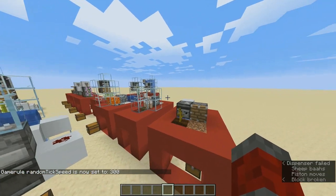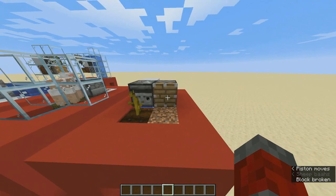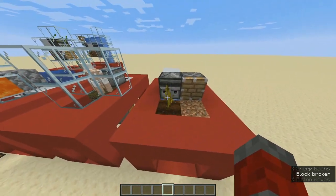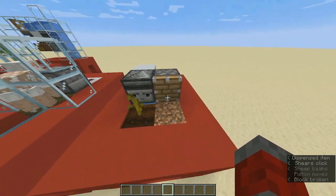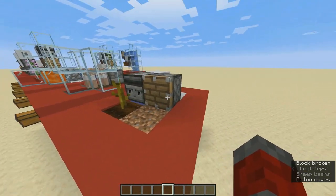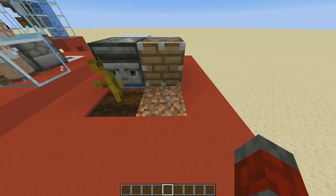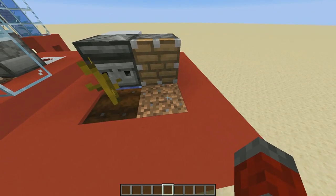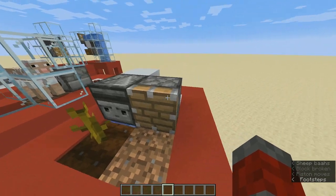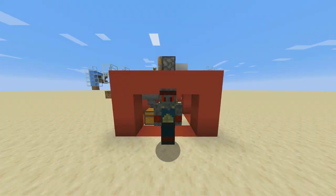The last farm is the auto melon and pumpkin farm. This machine will automatically produce melons or pumpkins. When you plant a melon or pumpkin seed it grows a stem, and the melon or pumpkin block appears on an adjacent block. I've set the game rule random tick speed to 300 to speed things up here. As soon as the melon or pumpkin grows into the adjacent block, the stem bends and the observer detects that, firing the piston to destroy the melon or pumpkin block.